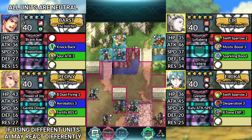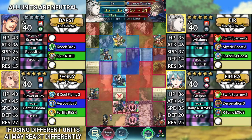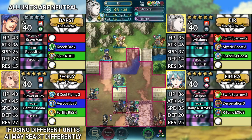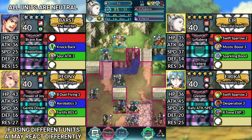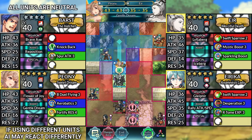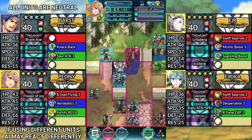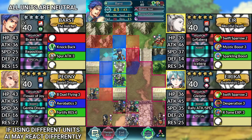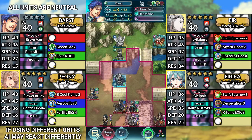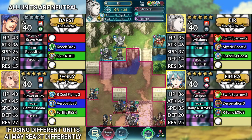For turn 2, move Ur down and attack the Lance Cav. Next, move Peony down and dance Ur. Move Barst to the right and reposition Peony. End with Peony's gentle dream buffs, move Ur to the left of Barst, then end your turn.